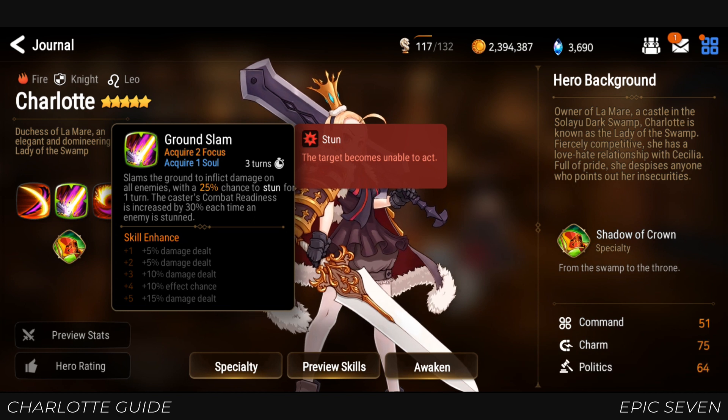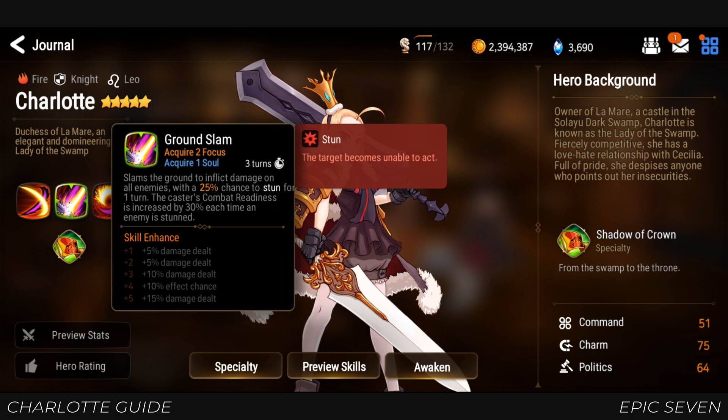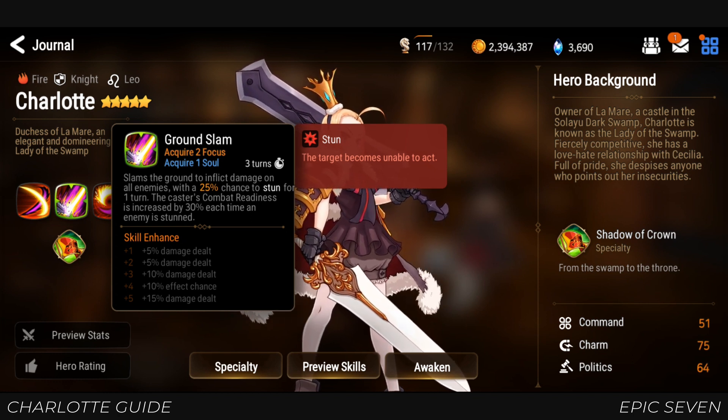Her second skill, Ground Slam, is an AOE skill that has a 25% chance to apply stun. She gains 30% combat readiness each time an enemy is affected, and she gains 2 focus from using this skill. One thing to note is that she only gains combat readiness from this skill alone, meaning other skills that apply stun will not trigger this effect.